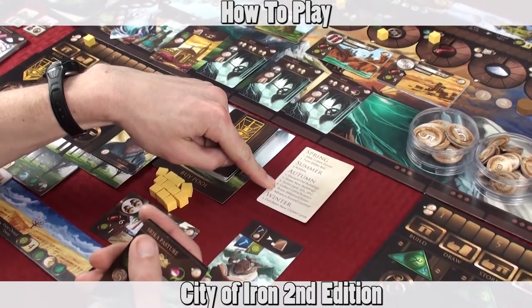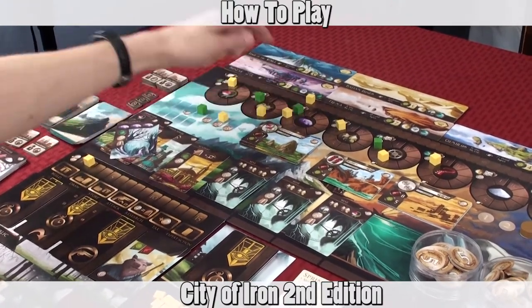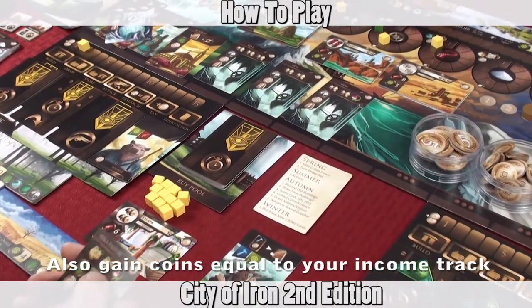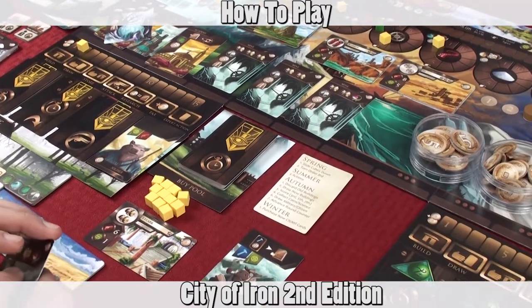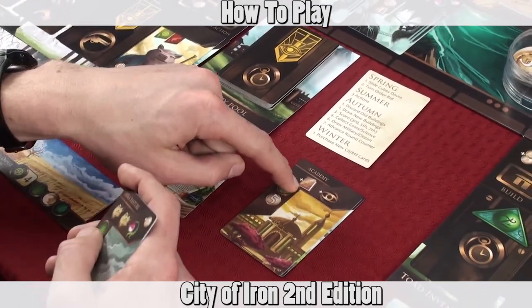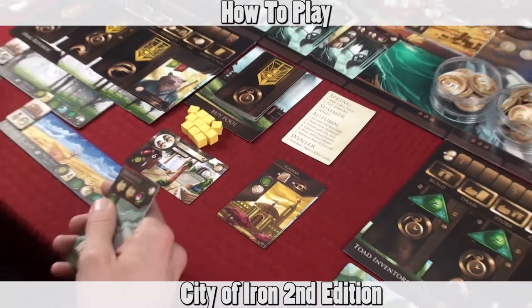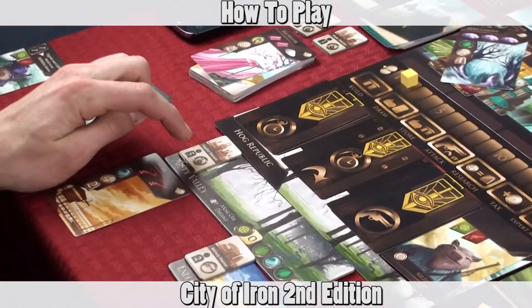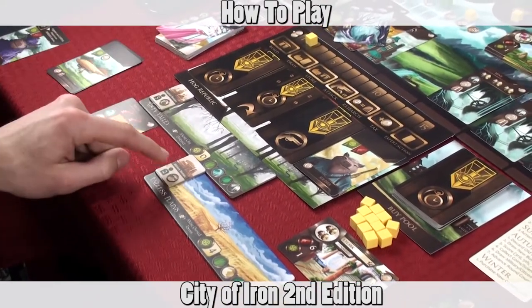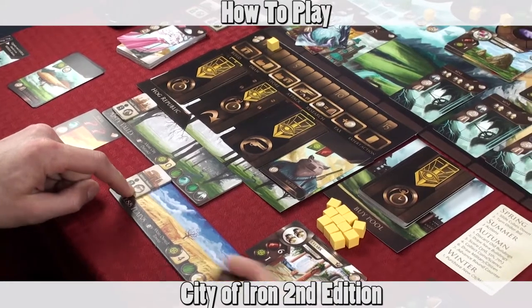Next you'll collect coins. You gain coins by having the most influence or having the most goods in each resource — for each one you gain one coin. You'll also gain science equal to the cards in front of you that provide science; for instance, the Academy would give you one science during this phase. You then draw military and citizen cards based on the symbols in your tableau. The capital district lets you draw one citizen card, and a military district lets you draw one military card. Other cards can also grant additional draws.